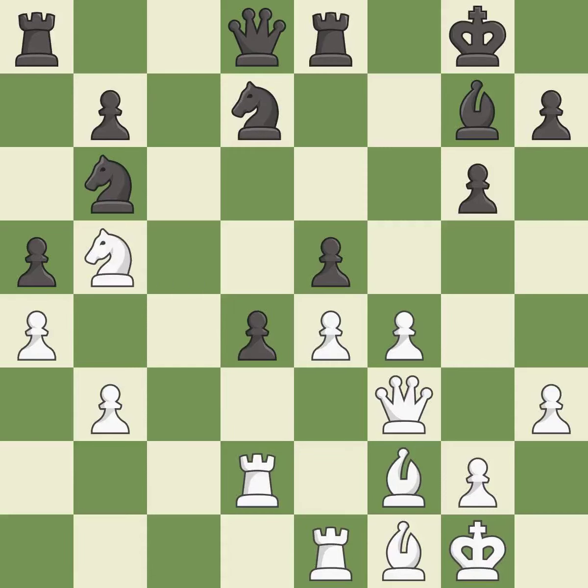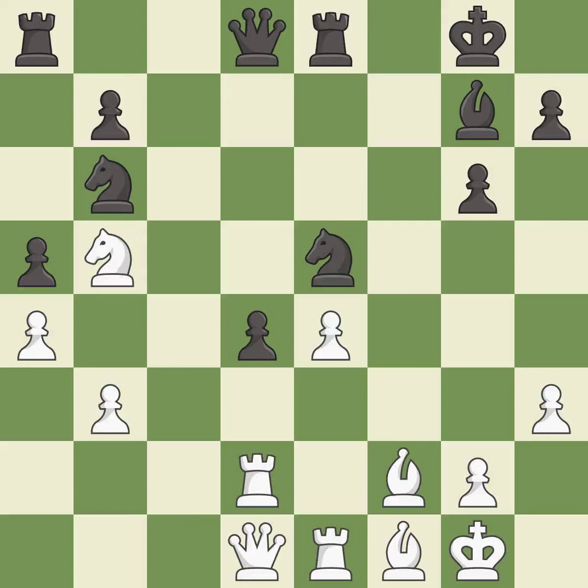Takes back — it is best. This makes a passed pawn, meaning no opposing pawn can challenge it on its way to promotion — it is best. Recaptures — it is excellent. This moves the queen to safety — it is good. That leaves a pawn vulnerable to being captured.